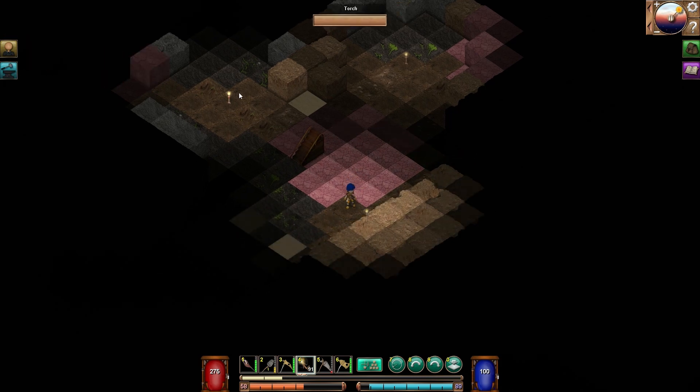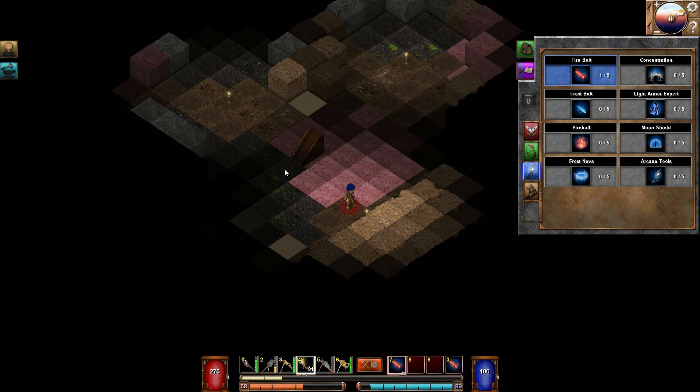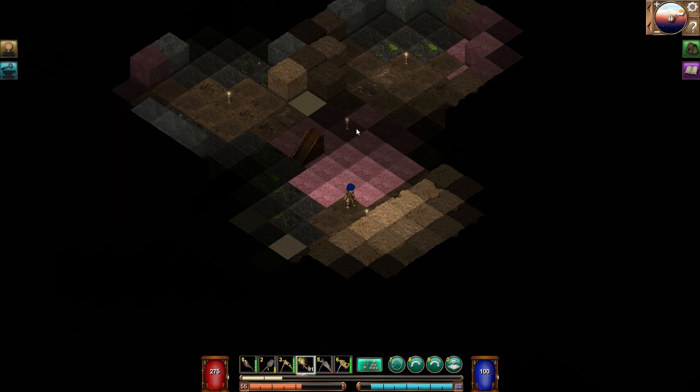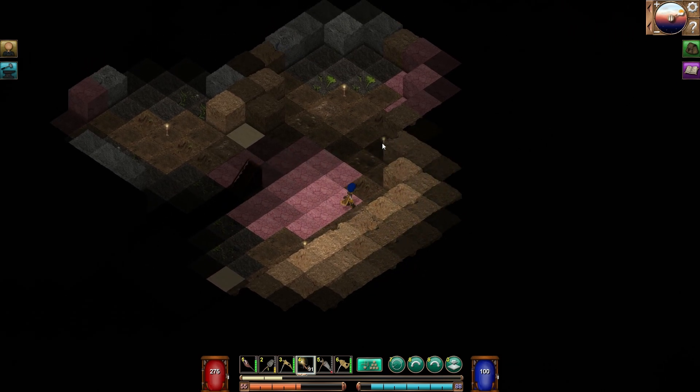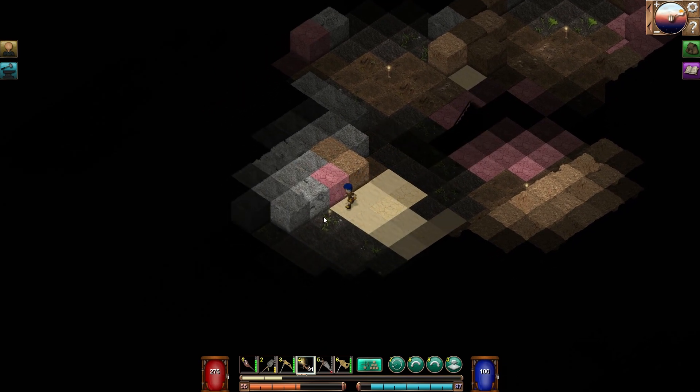I've actually gone ahead and done that. I grabbed the firebolt, so if I switch to combat you'll see I've got that. I spent around 31 points and spread it pretty evenly - I brought them all up to 20, and then had a remaining point I threw into strength. I think we're going to kind of stick to intellect with this character - go with a magic focus. We'll see how things progress. We may find some really cool sword or something that changes that.